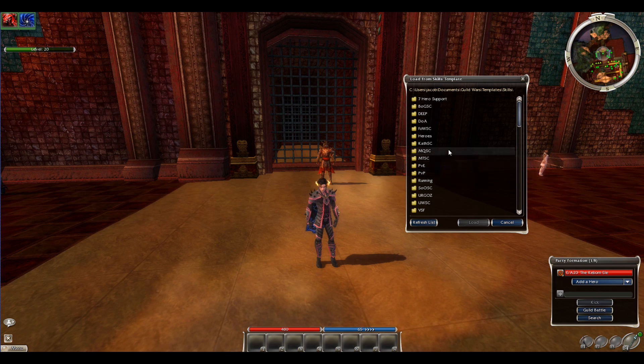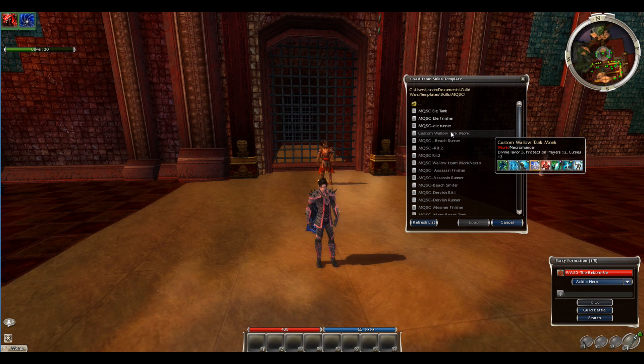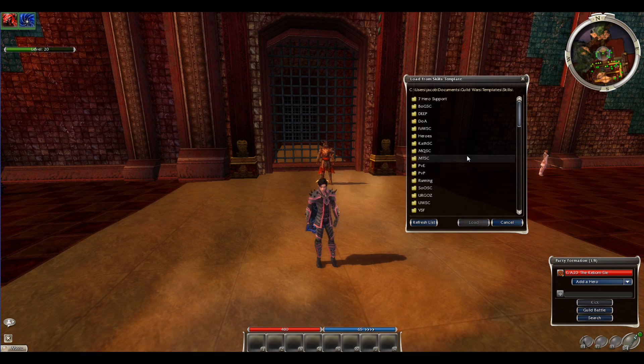Next is MQSC, the Luxon faction farm speed clear. You're able to go in there as a runner or a finisher. I've even seen an Elementalist tank, but not many people normally do that, so I'll just put the finisher and runner roles for MQSC.